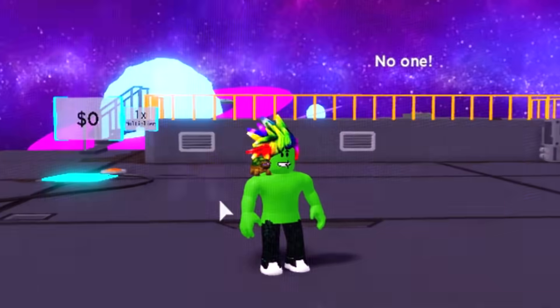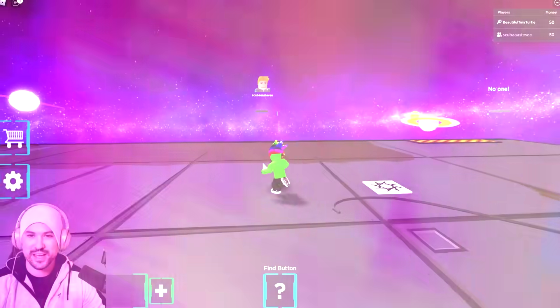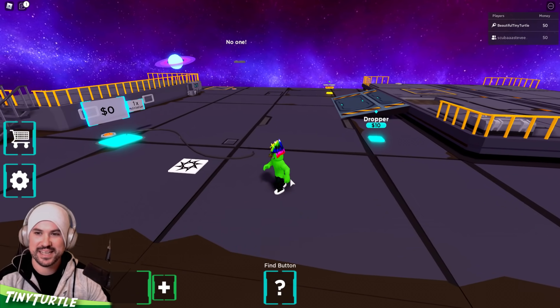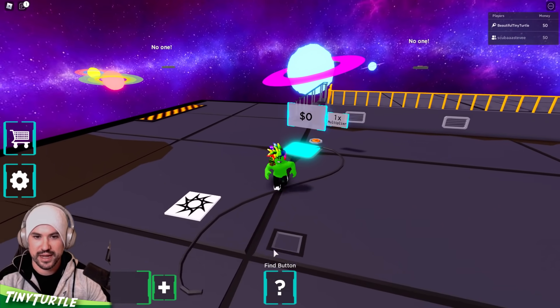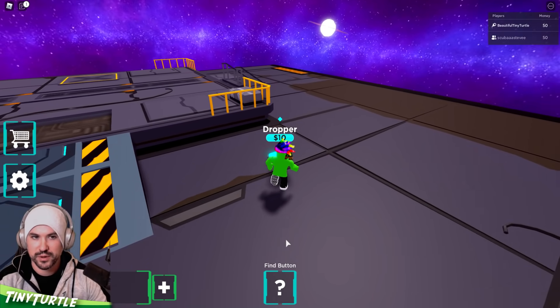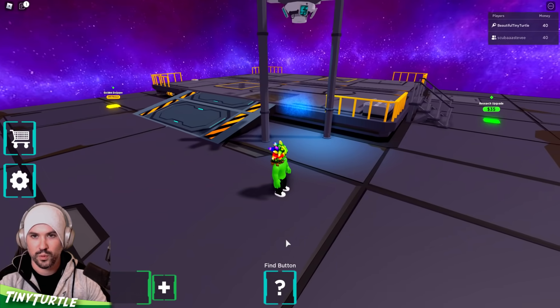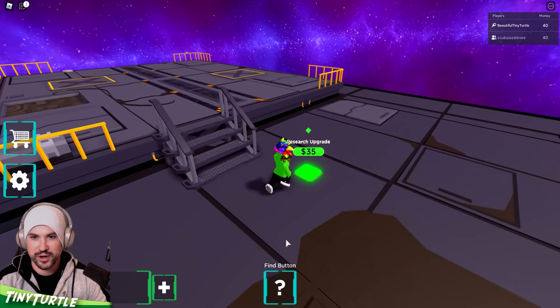Hey, what's going on guys, welcome back to some more Roblox! Today we are playing UFO Tycoon. Scuba Steve is over there, I am over here, so let's get this going. We've got to start by doing everything we can. Let me see — gold droppers, Robux dropper is ten dollars. Where's my money? I have 50. Boom — I just spent money and didn't even know.